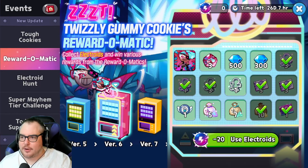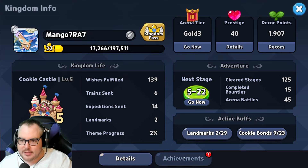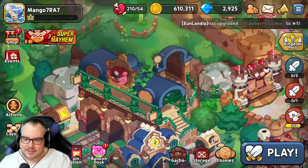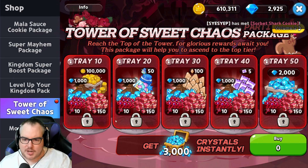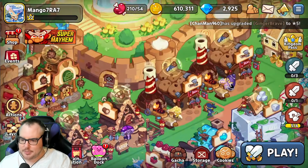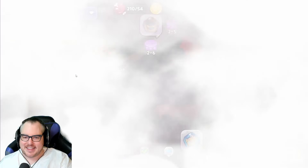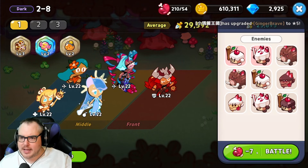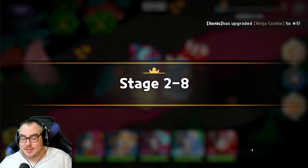There are achievements here as well that give you gems — 200 gems. We're at 2925 now, almost there, so we just need to do one stage. The shop is showing dots because I'm on a different device than usual. We'll do one more stage and then do a couple pulls.